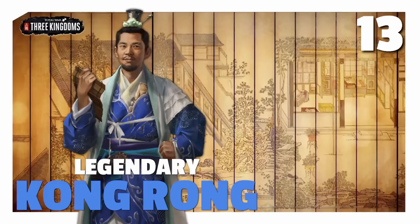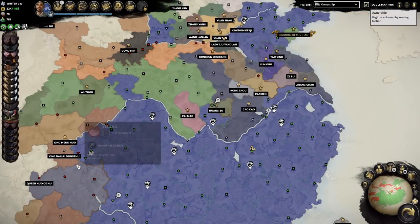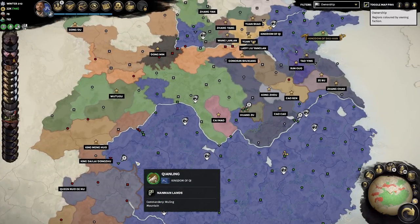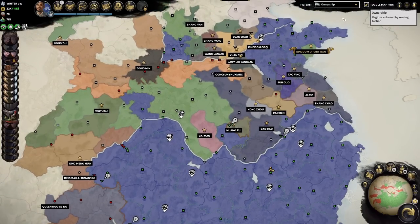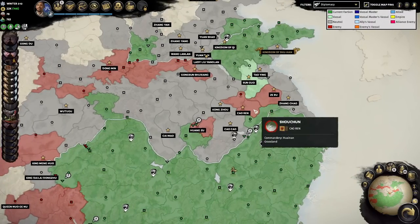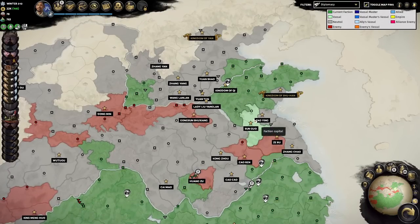Hello everyone, this is Serious Trivia. Welcome back to another episode of our legendary Pacifist Coral Let's Play. We continue for episode 13 from turn 113 in the winter season of 212. Last time we ended as we tangle with the Nanman — very tough because I think our unique unit's not very suited to fight the Nanman troops. We might have to switch to the regular fire arrow onyx dragons.